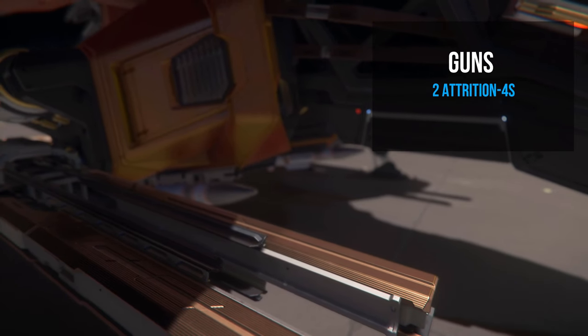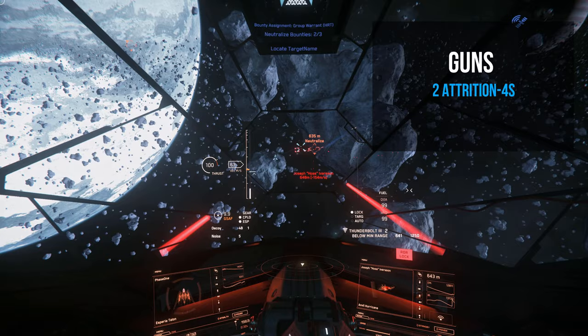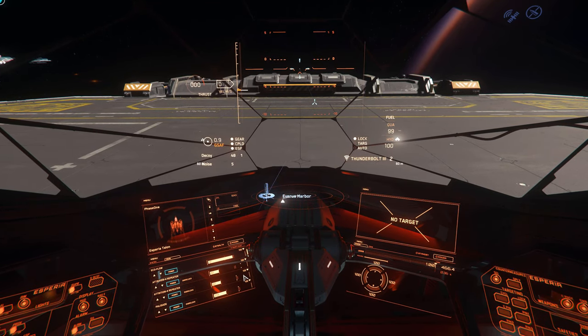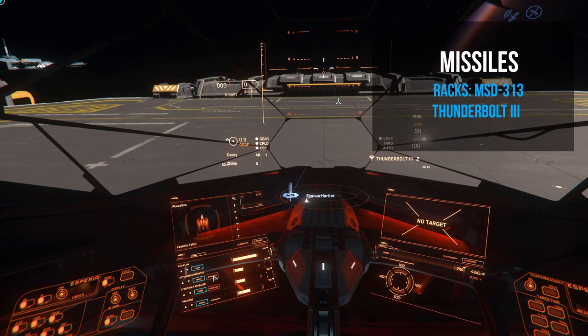For the guns, we're looking at two size 4 fixed Hersen Dynamic Attrition Force, overclocked, with a combined DPS of 2774. A quick tip: make sure to overclock the Attritions halfway, as it allows you to fire for longer, meaning more DPS.